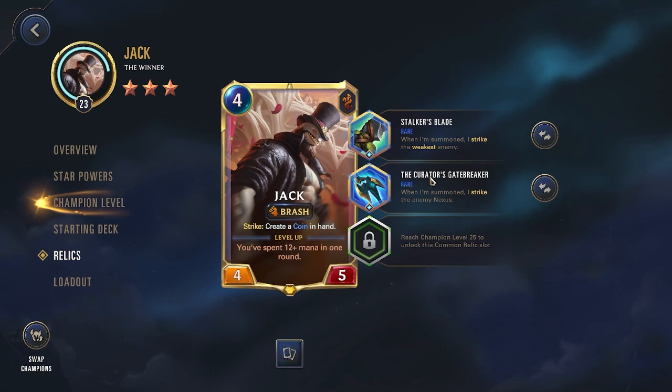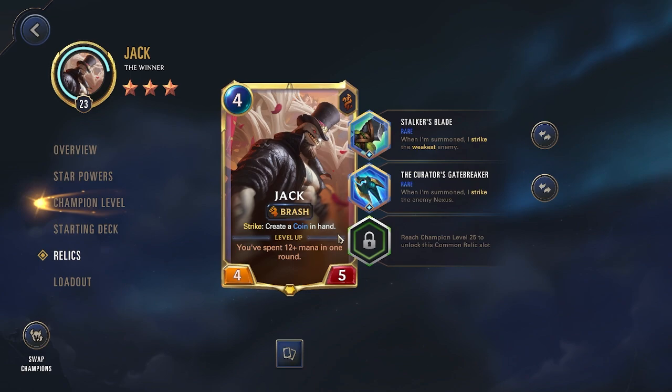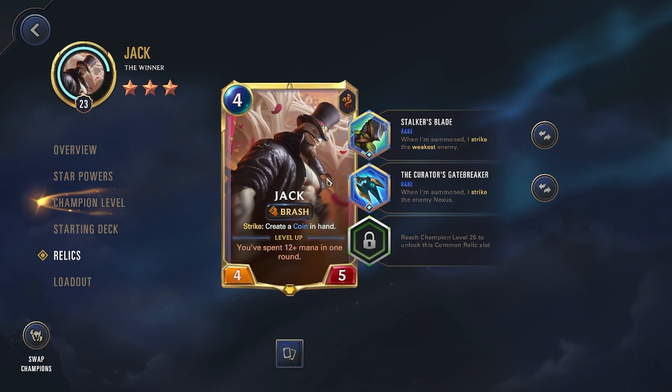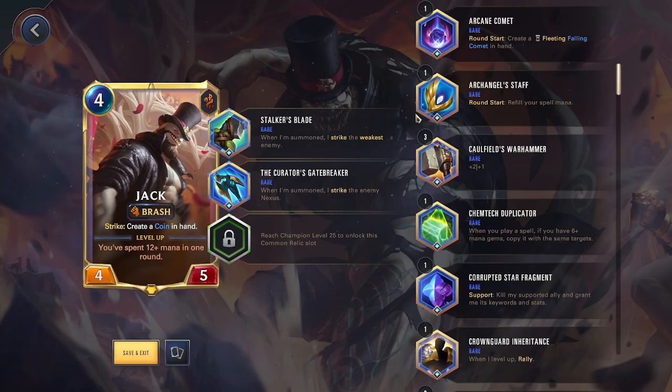Let's look at relics. Strike relics work very well for Jack because Strike creates a coin in hand. When you play Jack on the board, both strike relics fire off immediately, giving you two coins right away. It also works great with the common item that draws a card when you strike — so when you play Jack, he strikes twice, generates two coins, and you draw two cards.